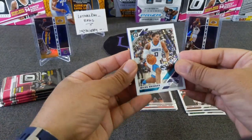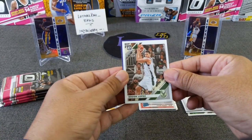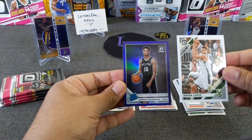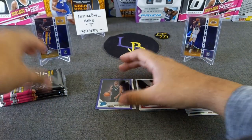Got our purple here now — Miles Bridges, Brooke Lopez, Grizzly Adams. Got a rookie — looks like it's Quindary Weatherspoon. Very nice, it's a rookie so we'll always take that.